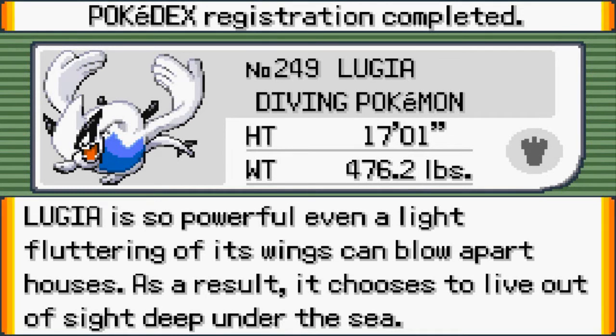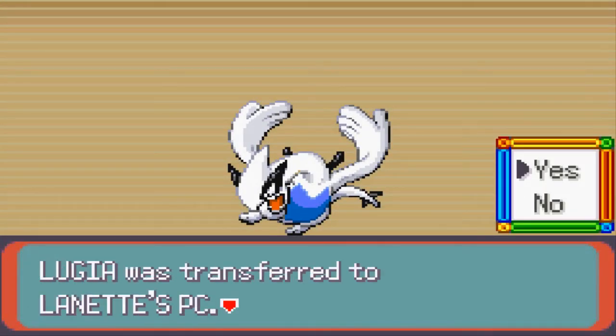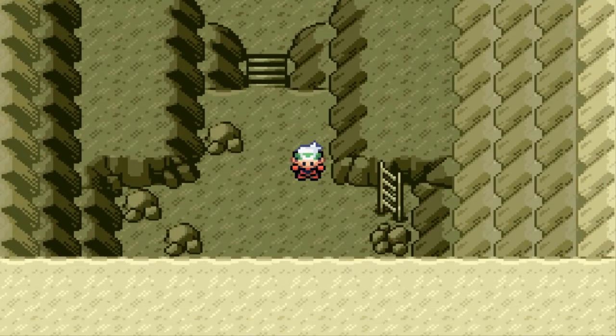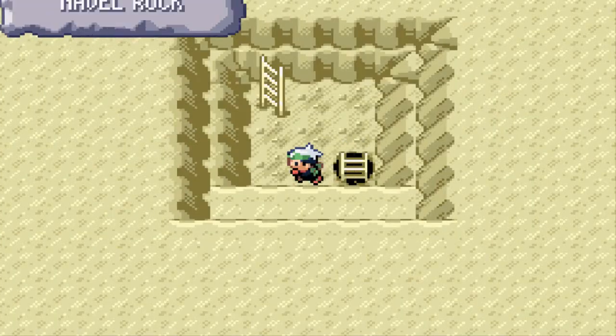We caught ourselves the next Johto Pokémon — Lugia, the Diving Pokémon. 'Lugia is so powerful that even a light fluttering of its wings can blow apart houses. As a result, it chooses to live out of sight, deep under the sea.' Yeah, I can see why — it would literally destroy everything with just its wings. So that is pretty much it for capturing Lugia.